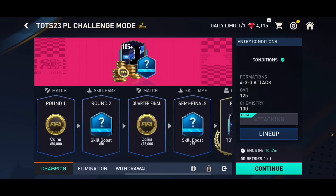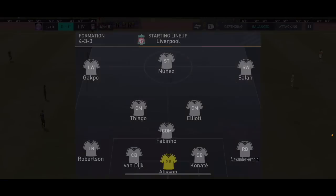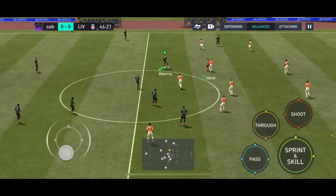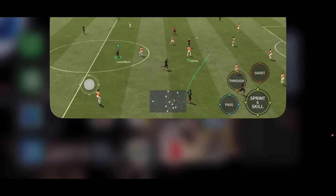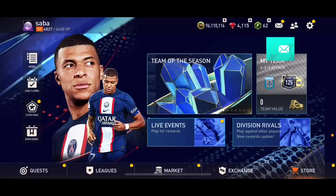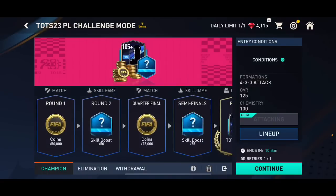If you win the head-to-head you'll get one of five-plus overall player pack. Now, if you don't win a match or skill game — some of the skill games are quite hard and you might not have a high enough overall team — all you need to do to get another try is just leave the app. Close the game and open it again, and you can try again. You can have as many tries as you want with this trick.